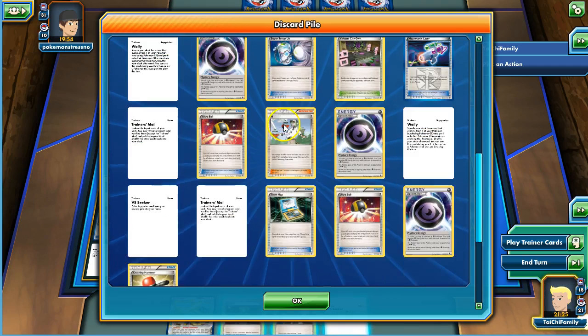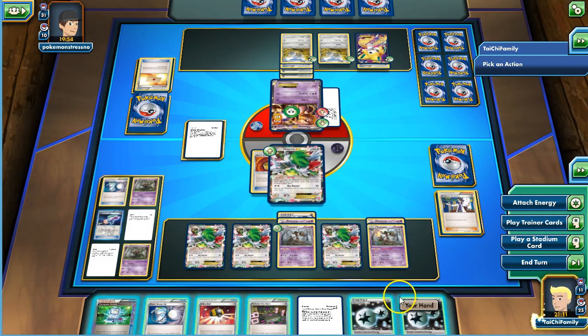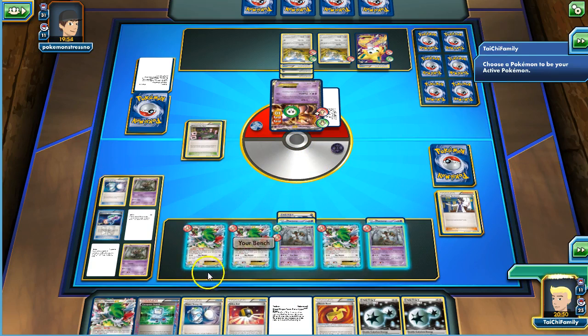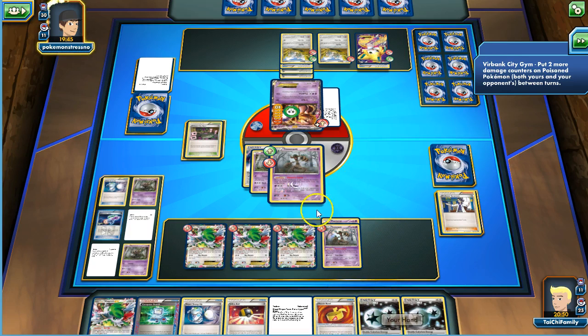We've got an N. I think this Mewtwo is going to go down soon. These have 60 HP. We finally get the DCE in hand! Just thinking if there's anything else we need — we've got the Burbank. Let's play the DCE. I want to kind of slow play it because I'm getting low on cards, but we should be knocking out this Mewtwo in the next couple turns. We'll go ahead and item lock now, and now we're sitting in a much better position. We'll attach the Muscle Band to Trevenant and start hitting the bench.